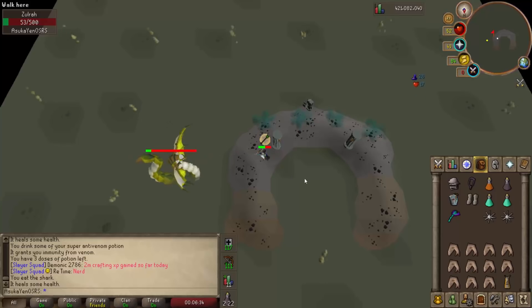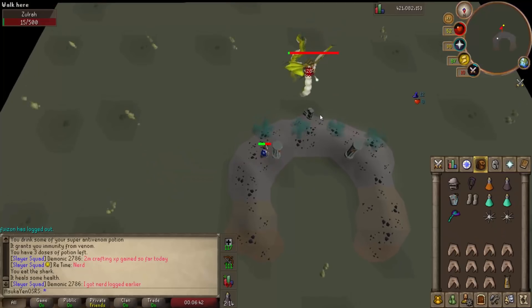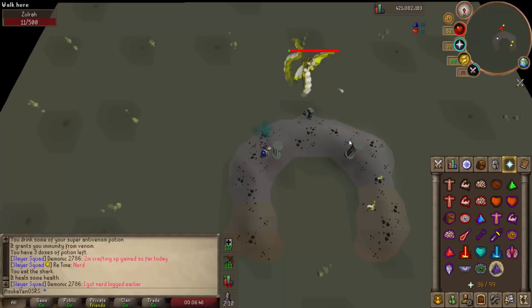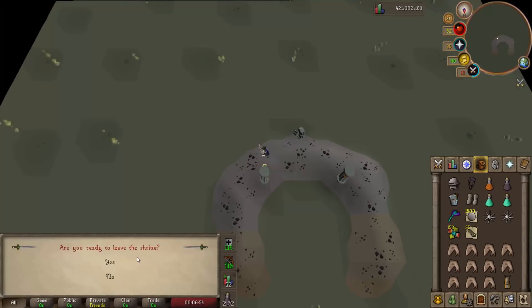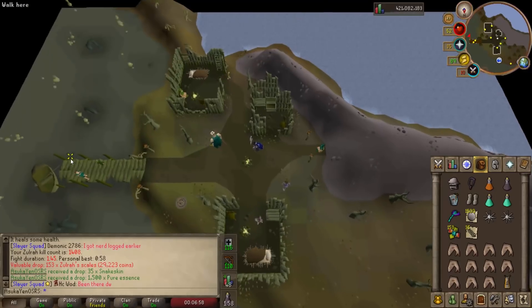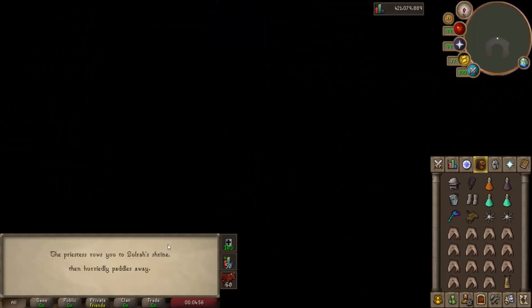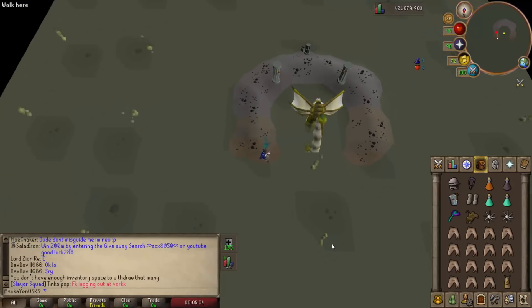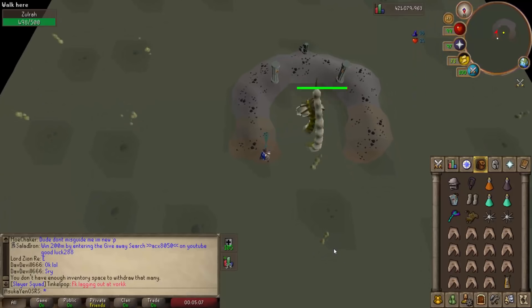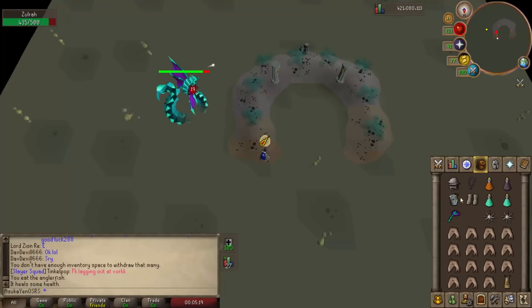That's going to wrap up episode three of the real GP per hour for Zulrah series. I hope this gave you insight into how much you can make per hour using a different, budget-friendly gear setup. I didn't enjoy taking so much damage, but the stats don't lie — it can be a solid money maker. If you liked the video, please leave a thumbs up, subscribe, and check out my Patreon link in the description. See you in the next Zulrah video!